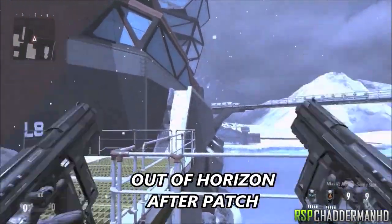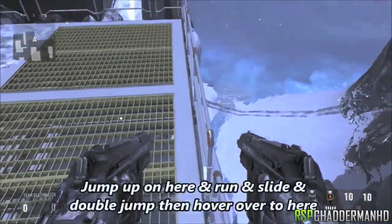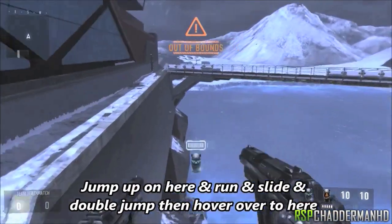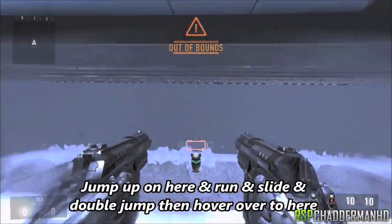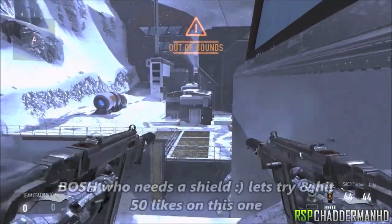You then want to get ready to double jump on top of this metal fence. Once on top of this metal fence, all you're going to do is look forward. Get ready to run, slide, double jump, activate the hover and then move to your left. Once you do that, you should land on this barrier and that's when you are fully out of the map.